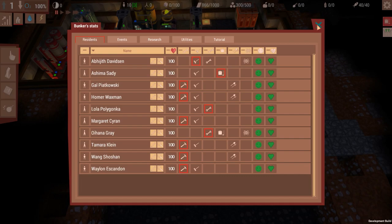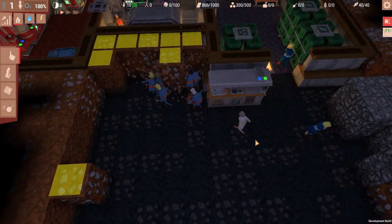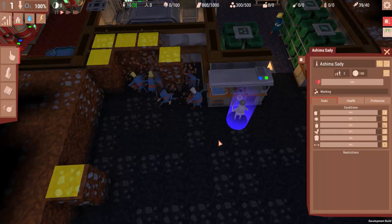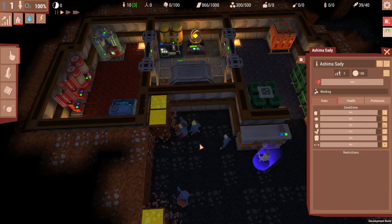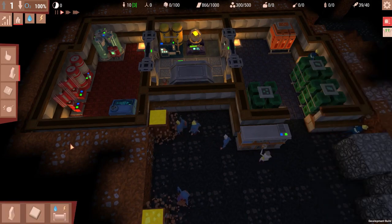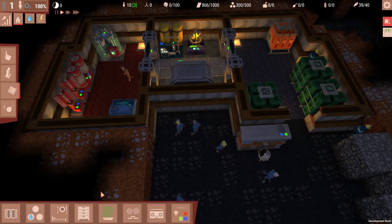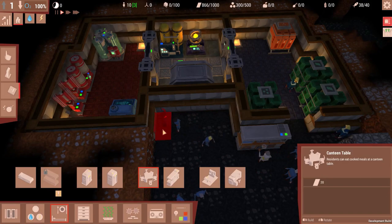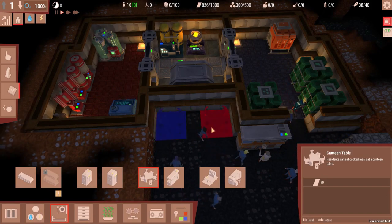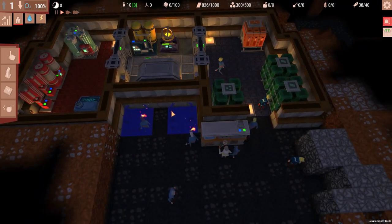We now have our cook, and they're going to be using fish for cooking. We're going to be a healthy underground bunker living community. Now we need somewhere to actually serve the food because we're not going to eat off the floor — we're not animals. So we'll go into canteen and make one here and another one here. All this is taking up materials by the way — the kitchen and cables as well.